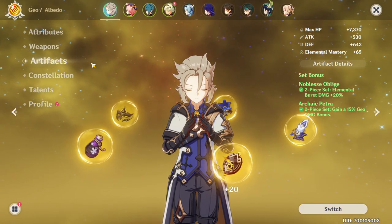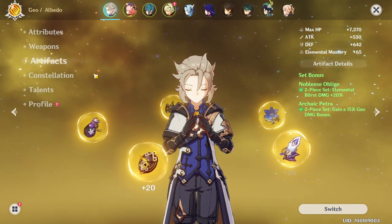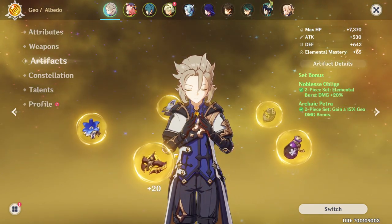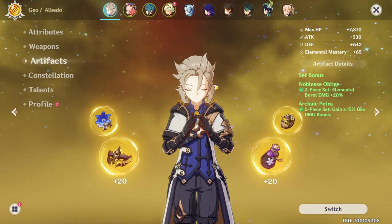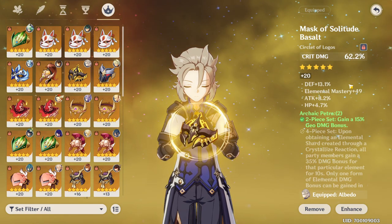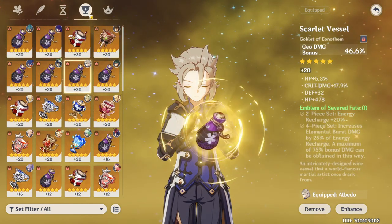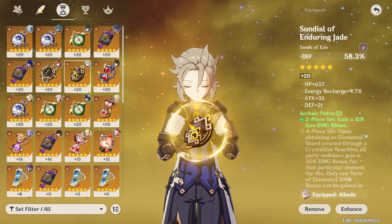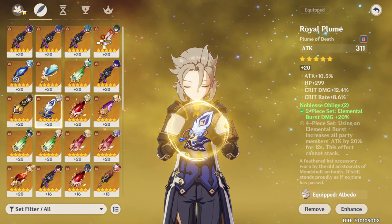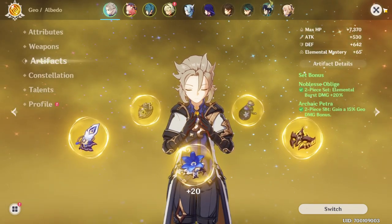I'm currently running Noblesse Oblige as well as Archaic Petra — Archaic Petra giving the 15% geo damage bonus, and Noblesse giving some burst damage as well. You can run him in many different ways, but this is my current build. I'm running a crit damage helmet with some defense percentage. The elemental mastery piece kind of sucks but I just threw anything on him and it's pretty viable anyway. Geo damage bonus on the goblet, defense percentage on another piece, and a HP flower.